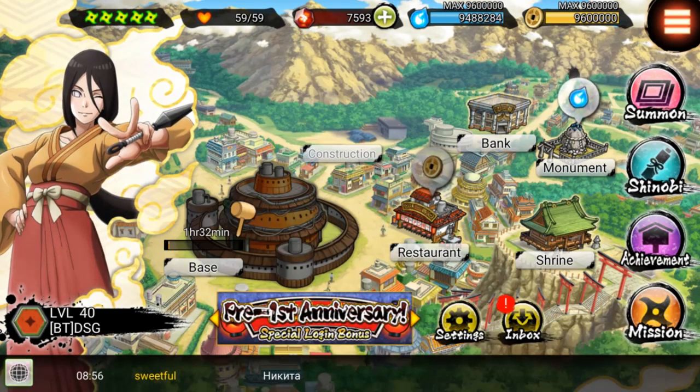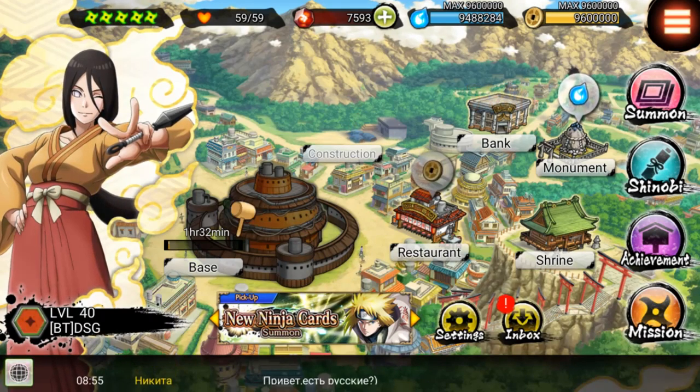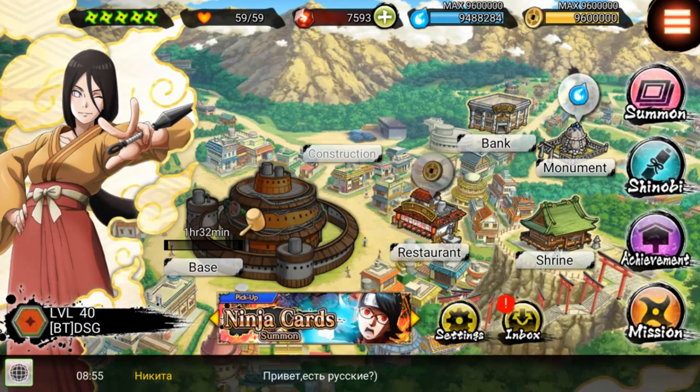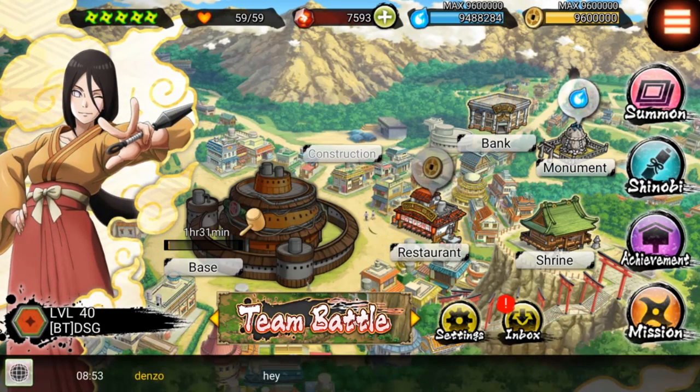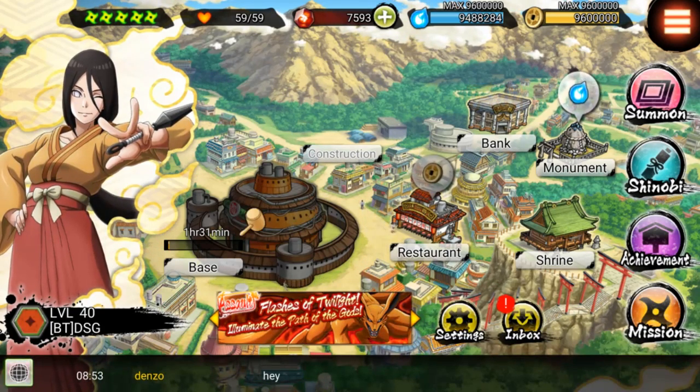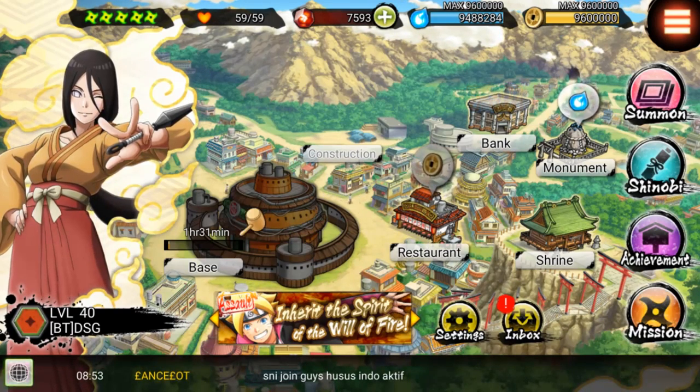In my last video, I made a video about Naruto Shinobi Striker. Definitely check that out if you have not already — there's going to be information about the first, second, and fourth Hokage: Hashirama, Tobirama, and Minato.